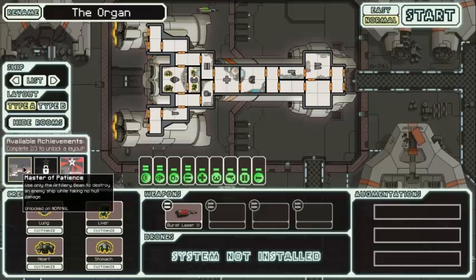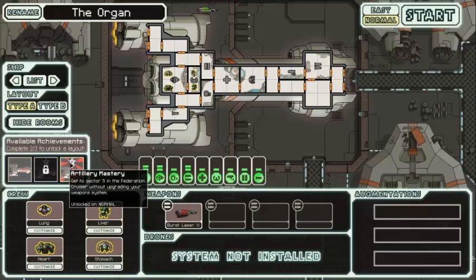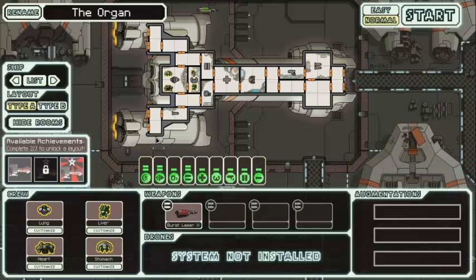There are other achievements here. Master of Patience: use the artillery beam to destroy an enemy ship and take no hull damage. Pretty easy if they've got beam weapons — just sit there and let the thing charge up. Artillery Mastery: get to sector five without upgrading your weapon system. That's where you want to upgrade pretty early on to do a lot of damage, and upgrade your shields and engines to avoid hits. We're pretty much ready here with the Organ — it kind of looks a bit like a wishbone. Let's go.